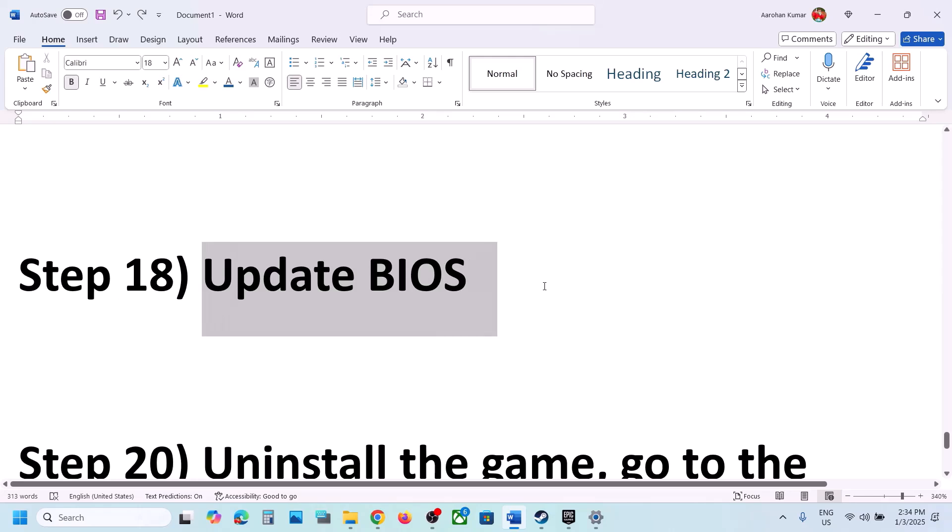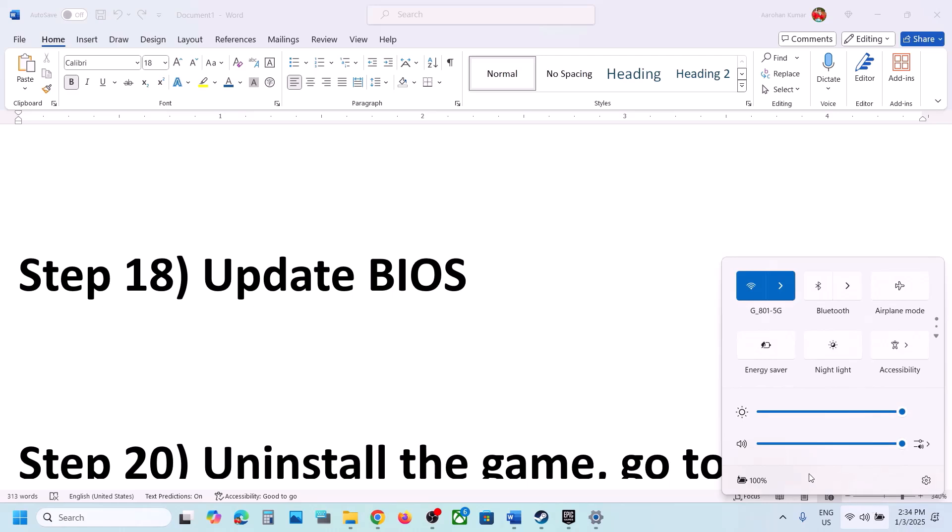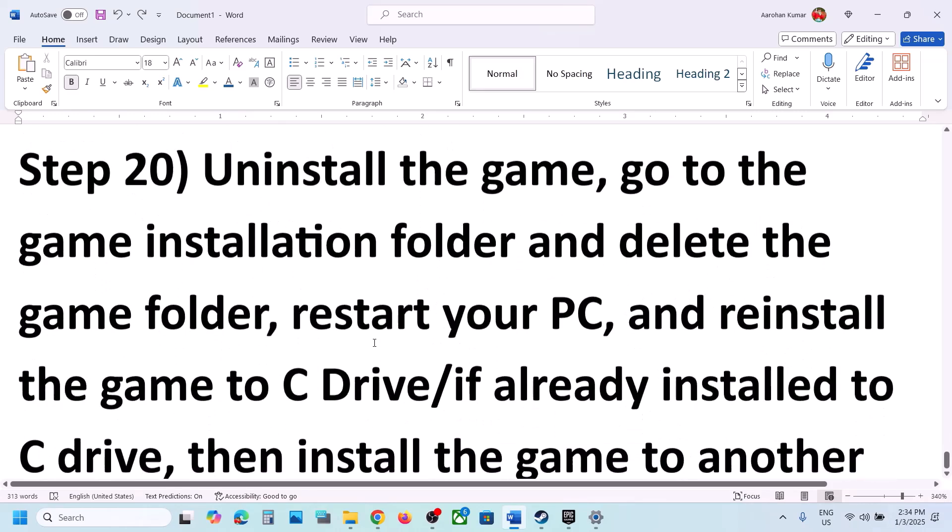The next step is to update your system BIOS. Go to your system manufacturer's website — Dell, Lenovo, or whichever brand you have — select your model number, find the latest BIOS update, and install it. For laptops, make sure the battery is above 10% and the AC adapter is connected during the update. Your system will restart during the BIOS update — do not unplug the power cable. After the BIOS update, log into the computer and launch the game.